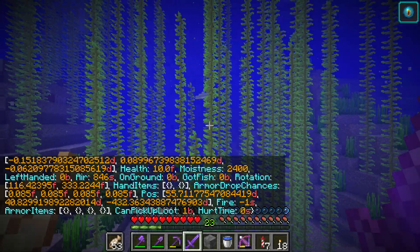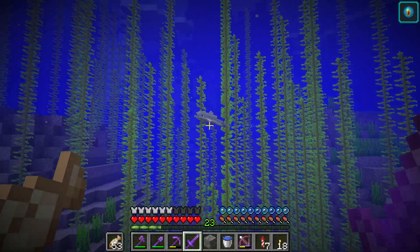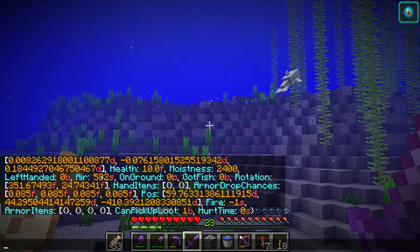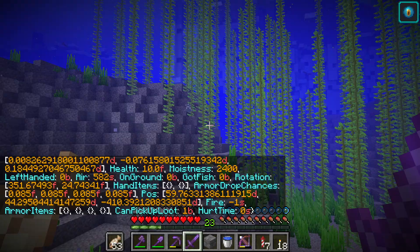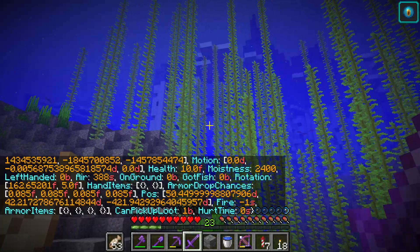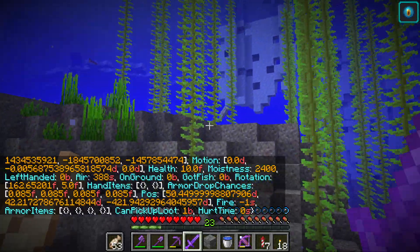I'm not certain, but I think Dolphin AI might be broken. See this dolphin right here? I set him so he's not despawning, but he's also not going to the surface. He has 582 seconds of air left and he's going to start taking damage from suffocation. His AI should be telling him to go to the surface, but while he kind of swims up, he never actually goes all the way to the surface to get air.